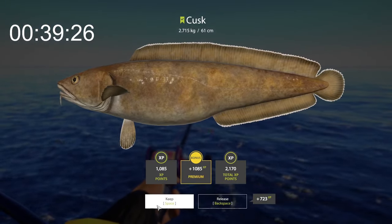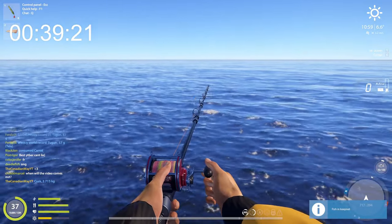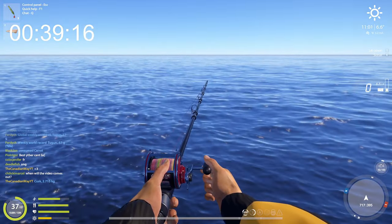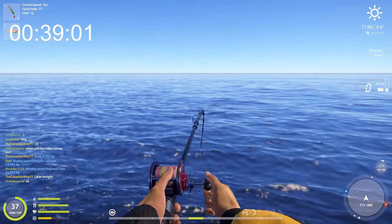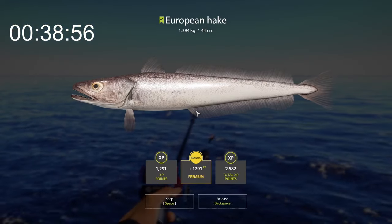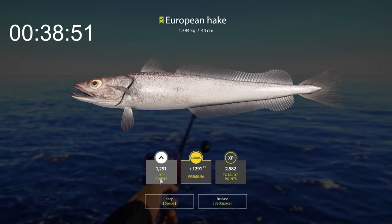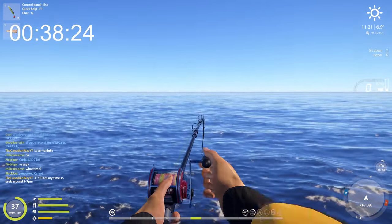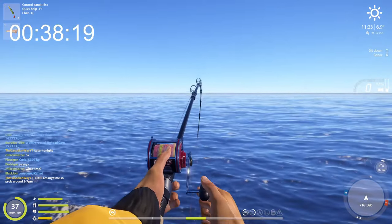That is not money — definitely not money. Back in the water you go, we have two baits left. Oh that was fast! This rig is actually doing pretty good, I might save it. A European hake — look at that ugly bastard, 1.384. I'll take it, this rig is amazing. I'm going to save this one for my personal use.